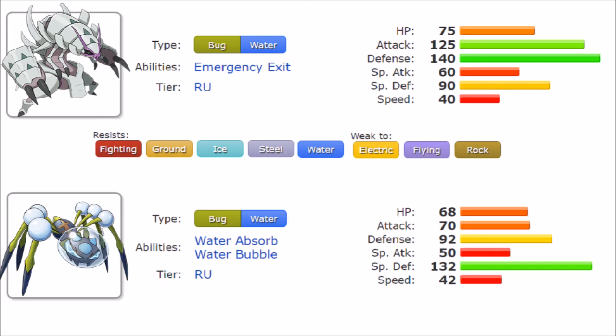In Special Attack, Golisopod is stronger too — 60 compared to 50. Special Defense is where they flip: Araquanid has 132 versus Golisopod's 90. While 90 Special Defense is still solid, Araquanid's 132 is clearly superior. Speed is very similar — Araquanid is slightly faster at 42 versus Golisopod's 40. Neither is particularly speedy, and since both are used defensively, speed matters less, though more investment is sometimes needed.